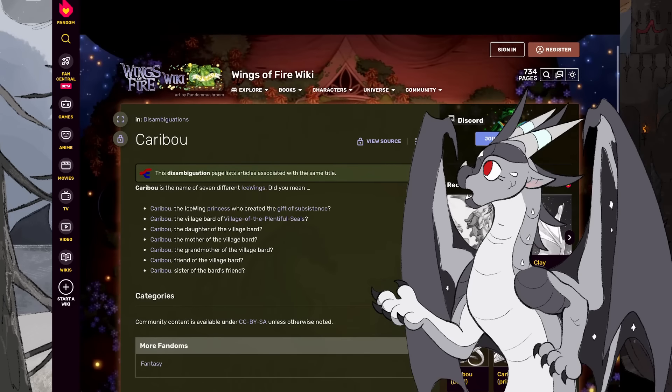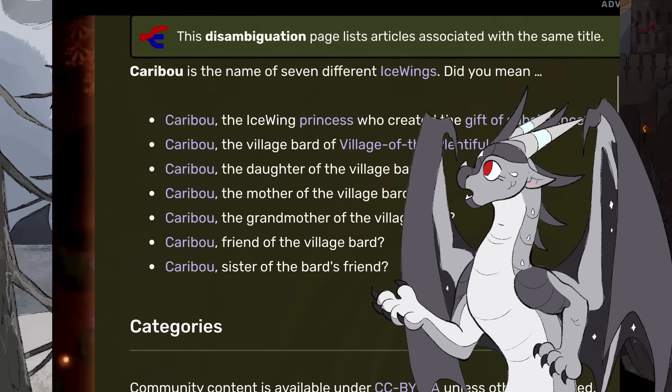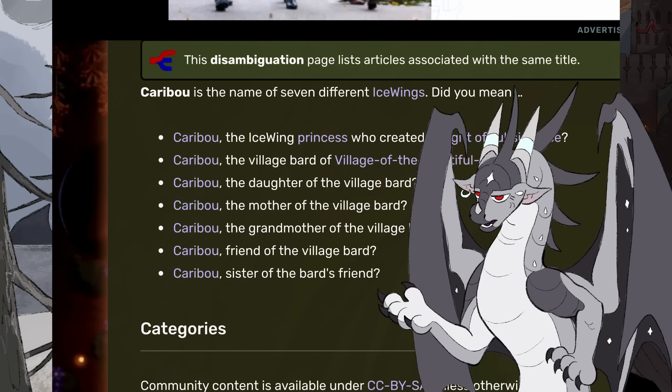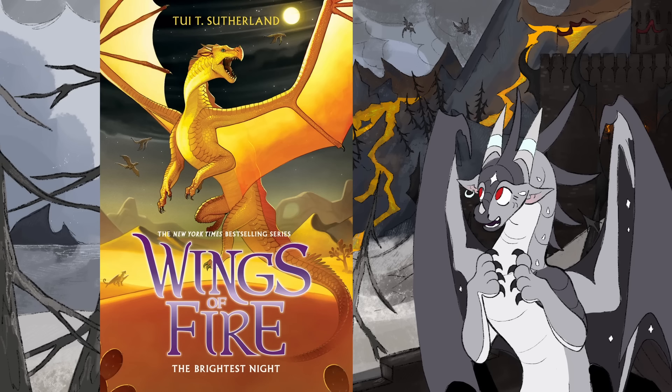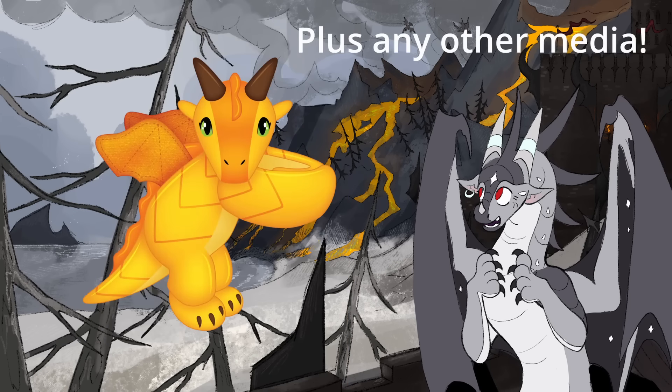Wings of Fire is a fantasy book series with 17 mainline and integral books — 17. All these books include a ton of characters and cool dragon tribes, slash species. They're all technically one species since they can interbreed, but they're so morphologically different.